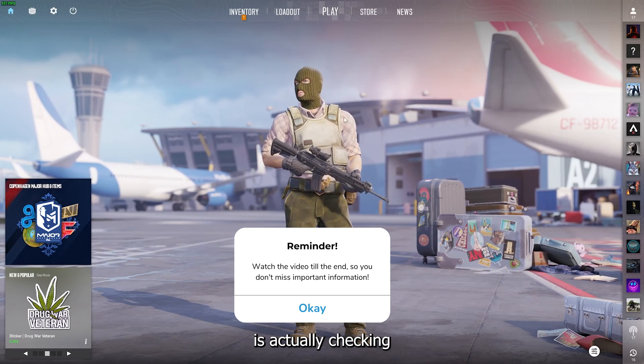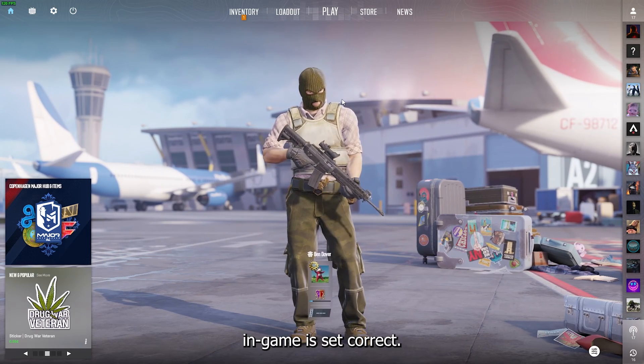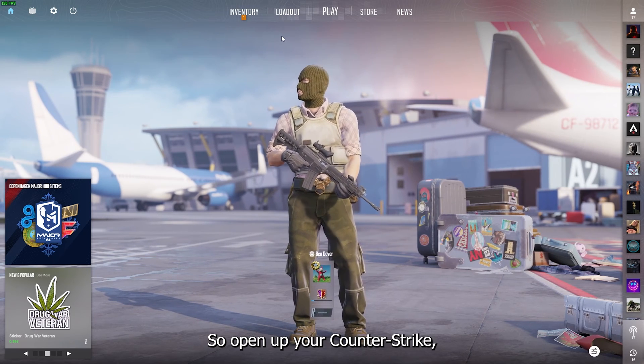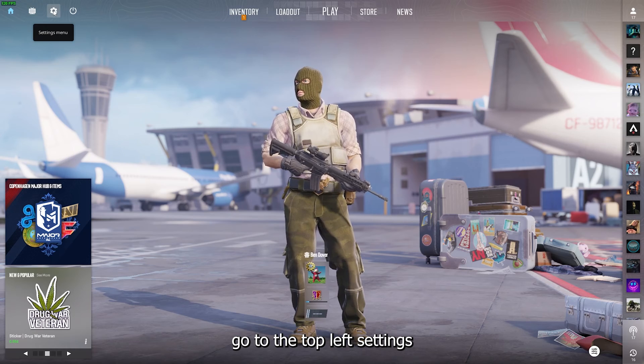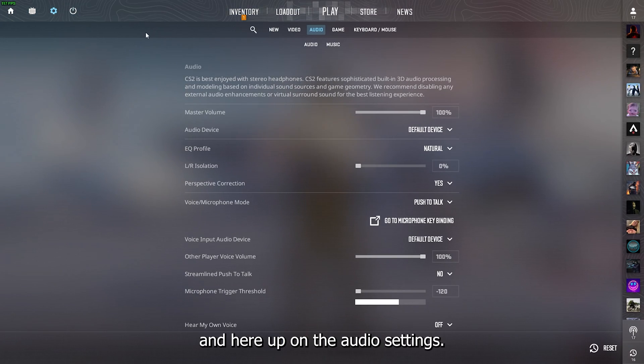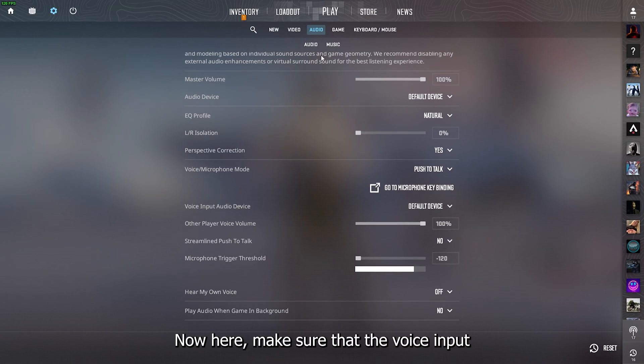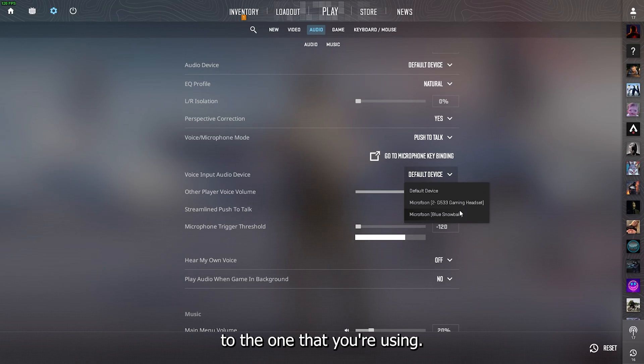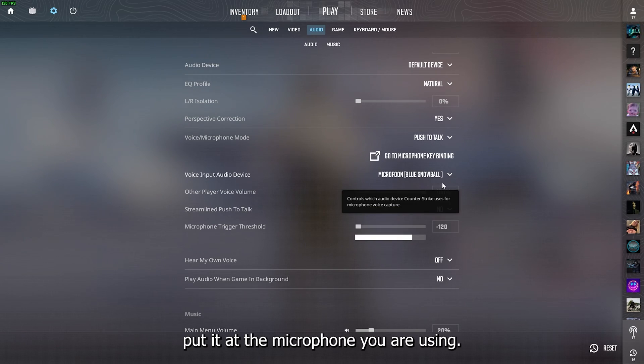The first step is checking if your microphone in-game is set correctly. Open up Counter-Strike, go to the top-left settings menu — the cogwheel — and head to the audio settings. Make sure that the voice input audio device is set to the microphone you are using, not the default device.